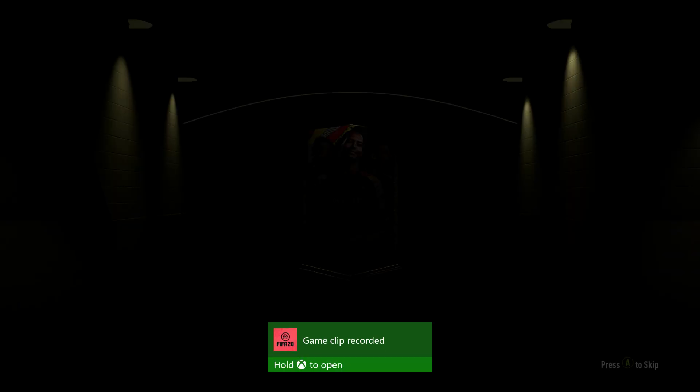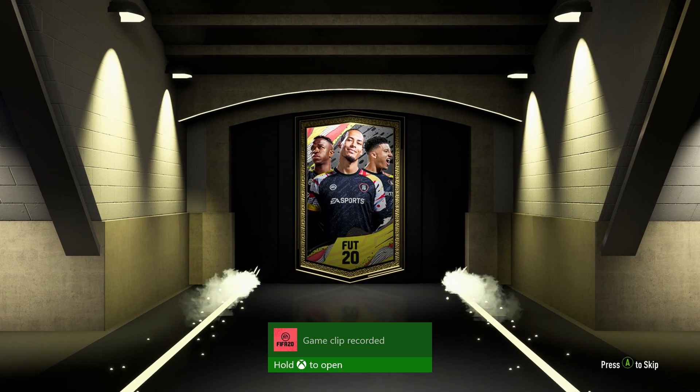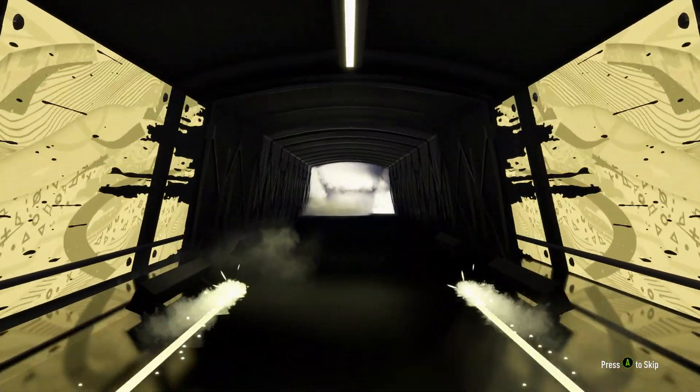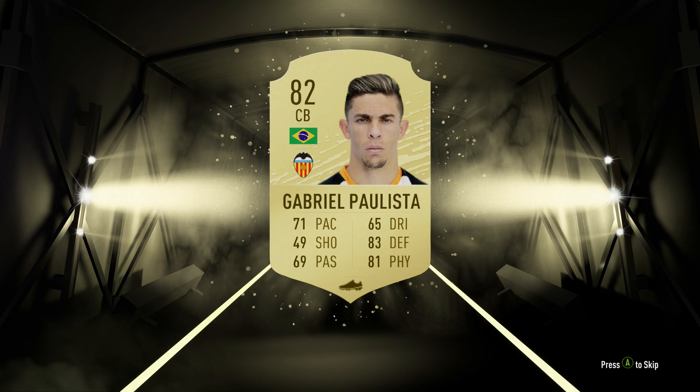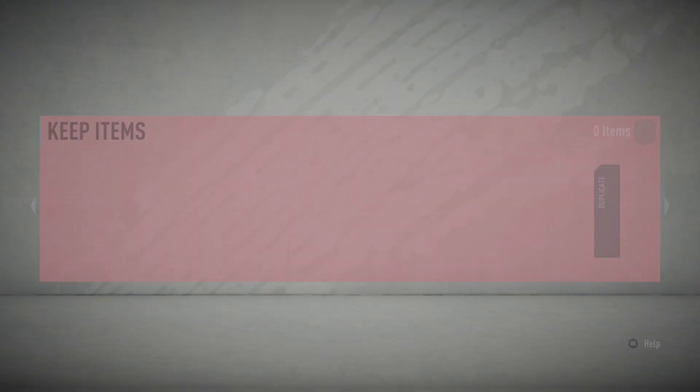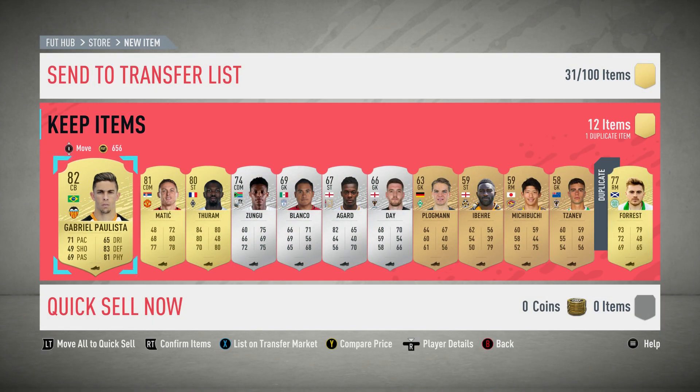Open the pack — rare mixed players pack. Come on, icon, icon, icon, icon! If I keep telling it, maybe it will happen. Oh bugger — bloody bugger! Gabriel Paulista, 82 rated. Not quite an icon. I don't reckon we're going to get the same money as we would have got for an icon, but thank you for watching ladies and gentlemen. Please subscribe for more SBCs and other FIFA videos — Billy Whiz Gamer, over and out.